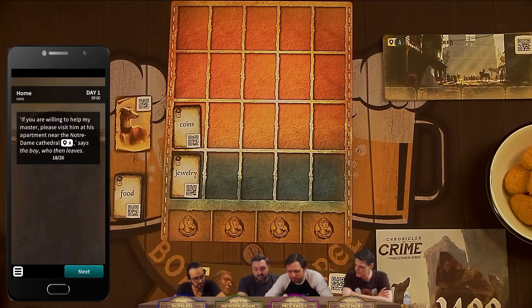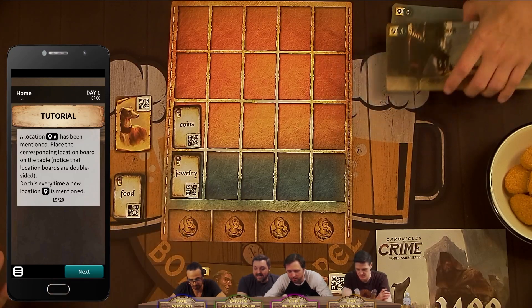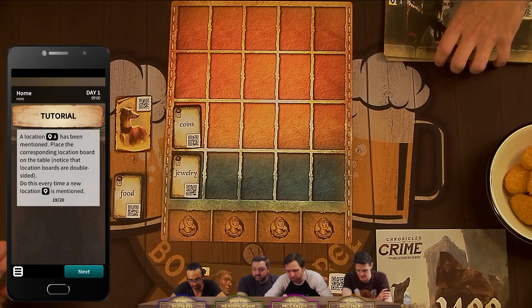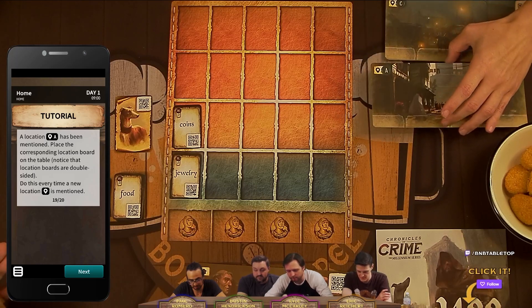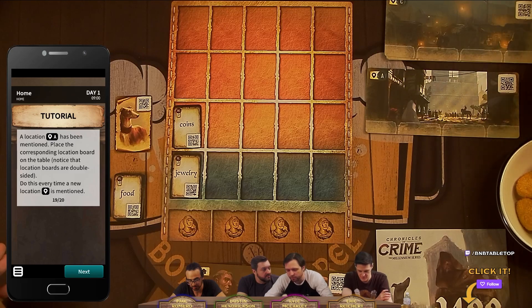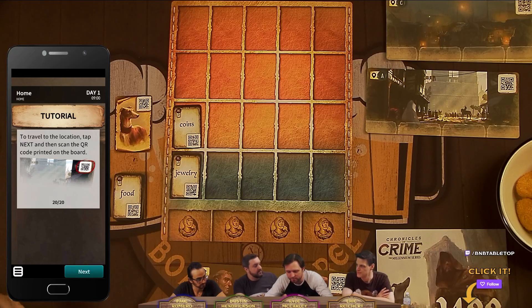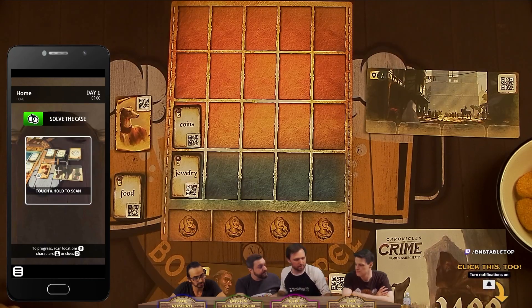If you are willing to help my master, please visit him at his apartment near the Notre Dame Cathedral, says the boy, who then leaves. That's location A. A location has been mentioned — place the corresponding location board on the table. Notice that location boards are double-sided. Do this every time a new location is mentioned. To travel to the location, tap next and then scan the QR code printed upon the board.